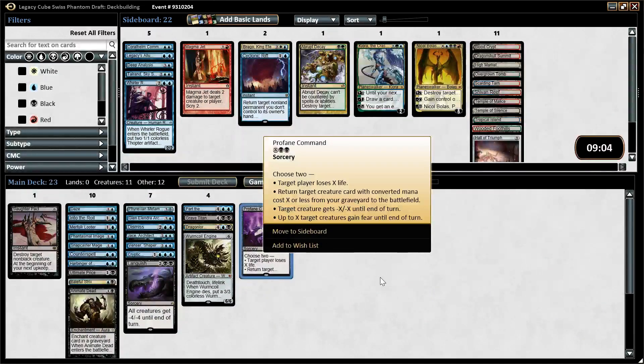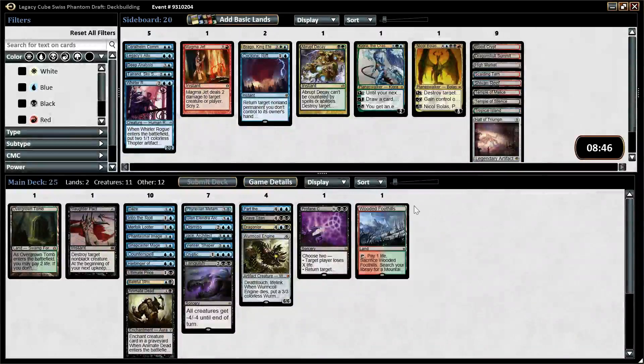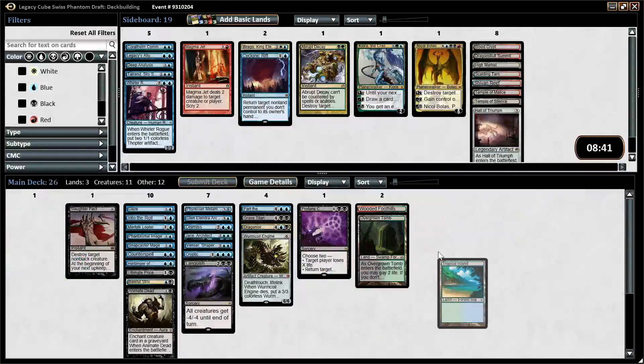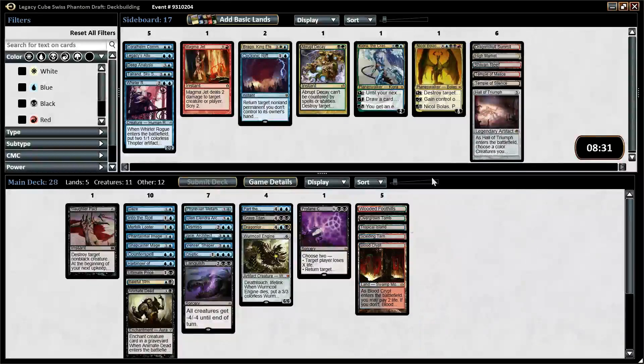Profane Command's a way to close the game. Do we benefit at all from fetches? Actually yes — Wooded Foothills finds both Trop and Overgrown Tomb, so that is fixing. Scalding Tarn is also fixing if we run the Blood Crypt. So I think it is worth running all the fetches. Out of the board we can play Nicol Bolas if we want to.